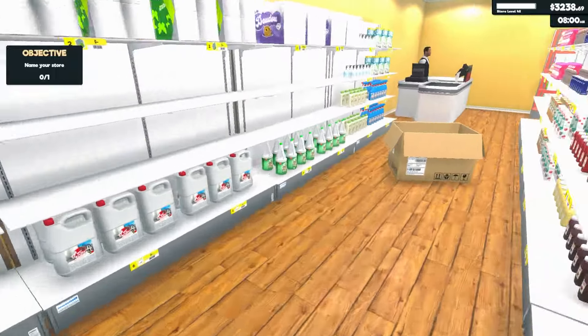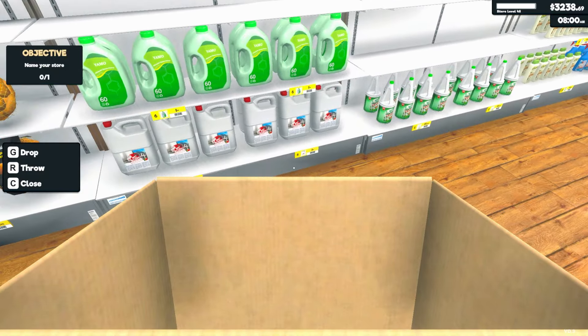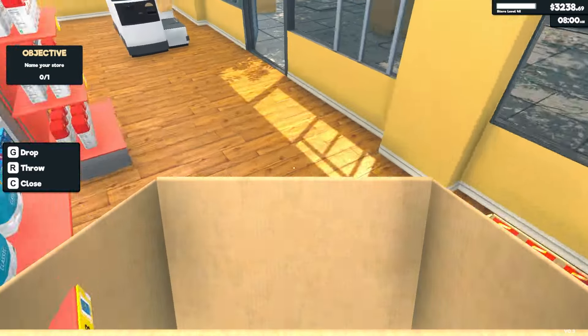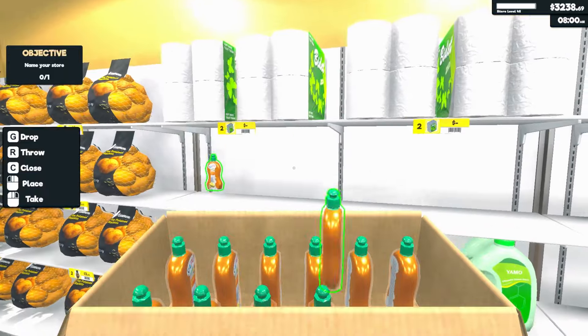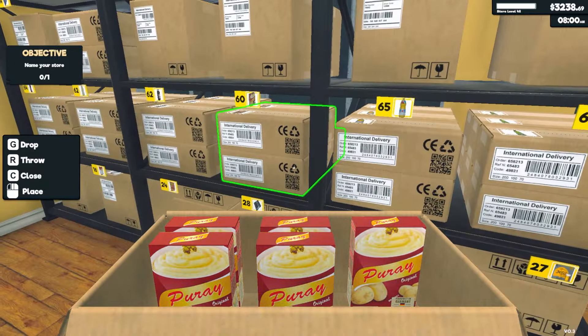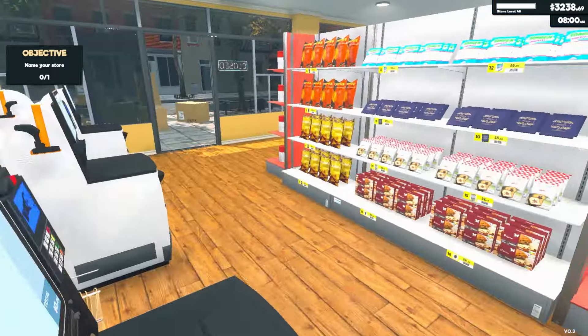Fabric softener type stuff — that'll work, four of those. Bleach definitely one across the bottom. Six of those hopefully is enough. There's a shampoo here right? What is this thing? Let me go read what that is, and let's put these potatoes away while we're in there. Yeah that was bleach — that's like a cleaner. Dish soap, dish soap — okay. The dishwasher tablets, okay it's all coming together now.